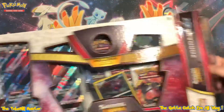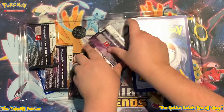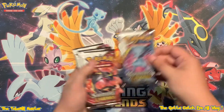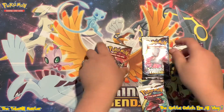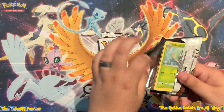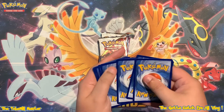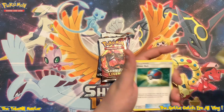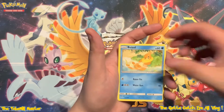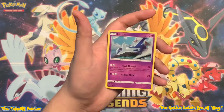These boxes have five packs. We got a Mew, a Rayquaza, a Mewtwo, a Genesect, and a bonus Mewtwo. A little bit bent there on the corner - thankfully it's just the front cards and no other cards within the pack. Got a Reverse Double Colorless Energy and a Hollow Latios.